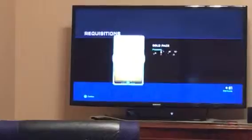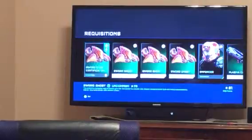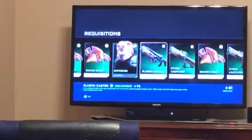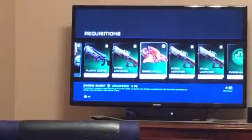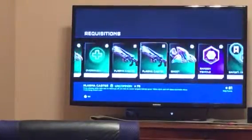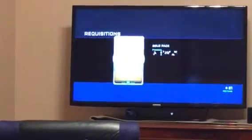Next pack: a Sword, Ghost certification, an Enforcer helmet — it's an uncommon helmet. So we got a Sword, another Sword Ghost, some Plasma Casters, and a random vehicle. Next pack.